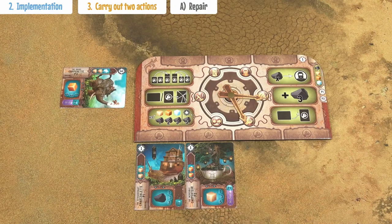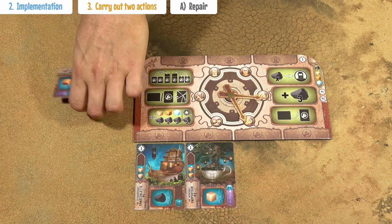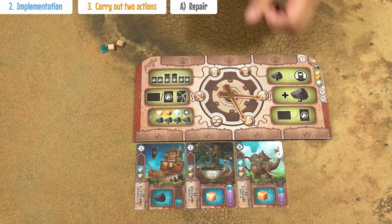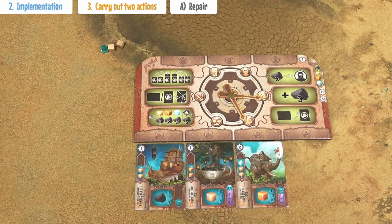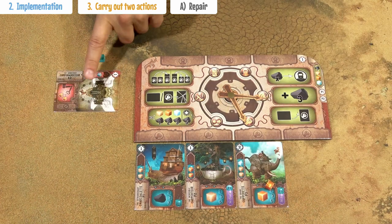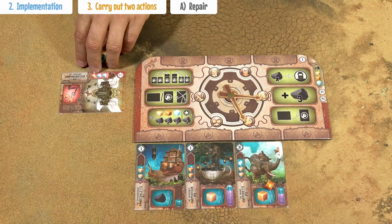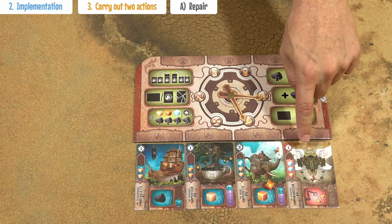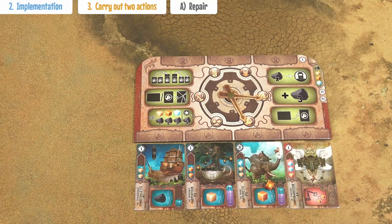The first action is a repair action. By paying these indicated resources, you can take the card and put it into an empty slot — it has to be an empty slot. The machine is now active and you can immediately use its effect, like producing a resource. This is also the step where these red attacking cards are activated. After paying the resources, put your card into the empty spot and you can use this attack effect, which is always a one-time effect.